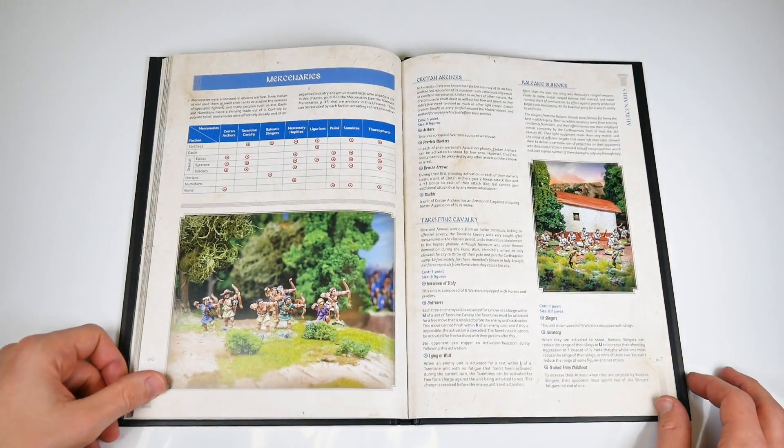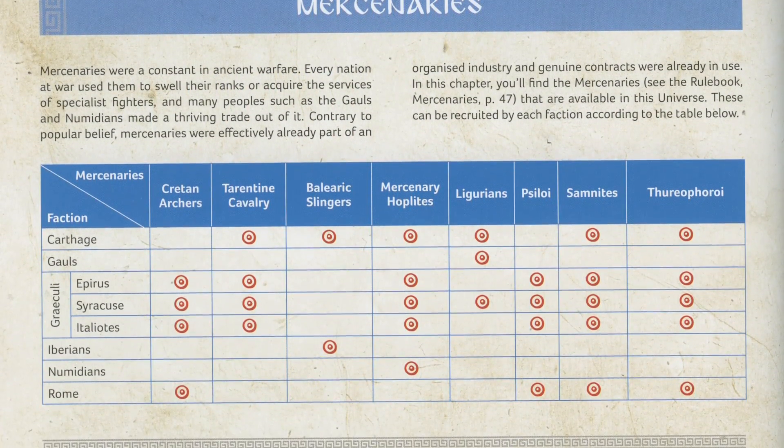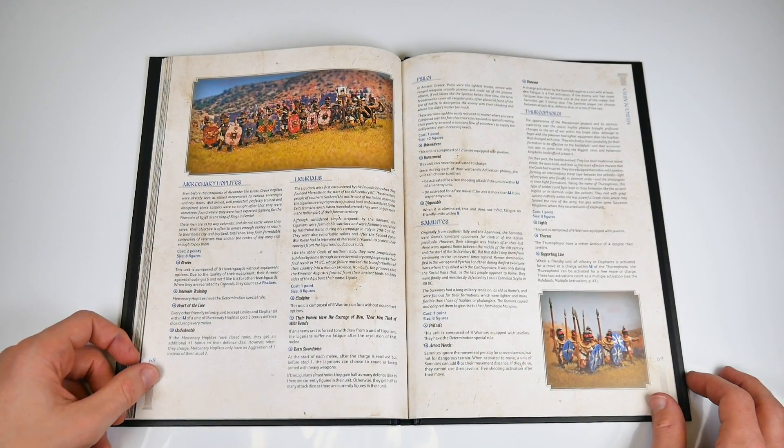With the six factions done, mercenaries can add variety to your army. Their section starts on page 66 and comes with a handy guide to cross-reference who can take each of the eight units for hire. Each mercenary unit has their own roles and niches on the battlefield.